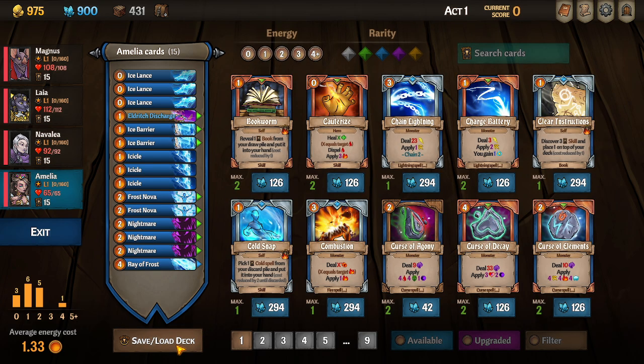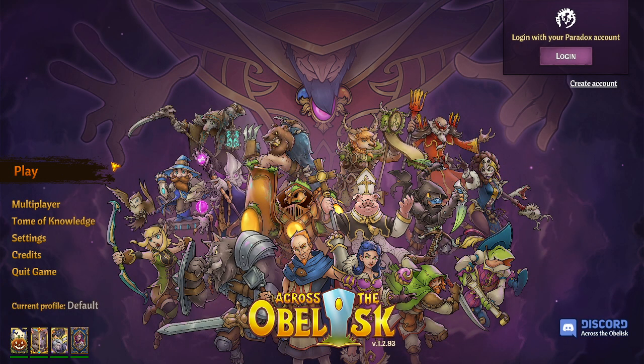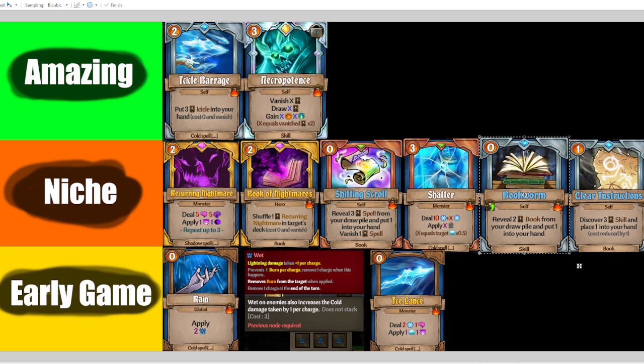Now for equipment. Amazing combos and cards to craft with Amalia: Icicle Barrage into Necropotence is one of the best combos in the game as a mage, accessible through Bookworm and Clear Instructions. Book of Nightmares is really good, Shifting Scroll is good — use the vanish version. The two main cards I want to highlight are Rain and Ice Lance.